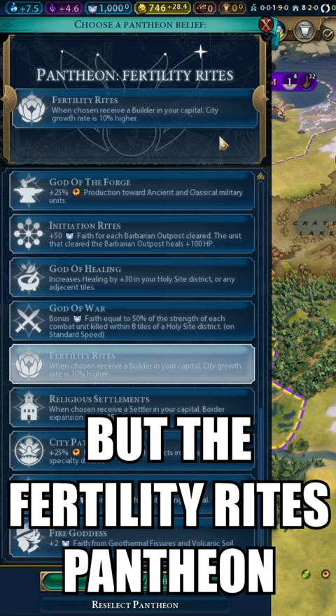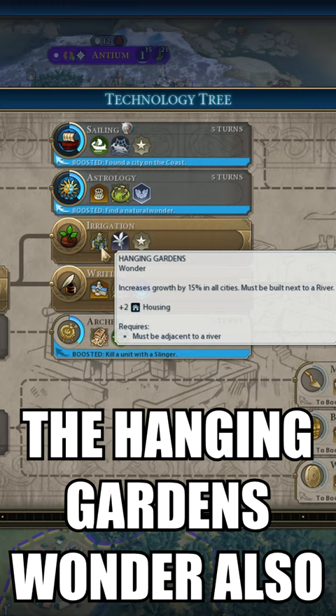This percentage starts at 0, but the Fertility Rites pantheon gives a 10% growth rate increase that applies to all cities. The Hanging Gardens wonder also increases growth rate by 15% in all cities.